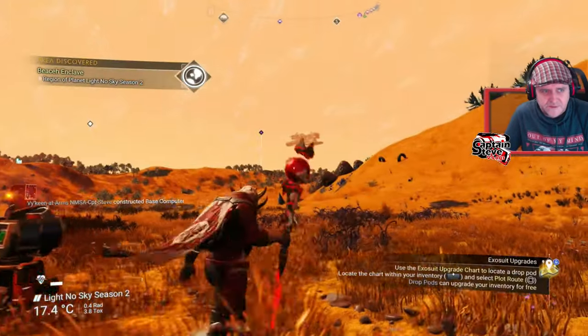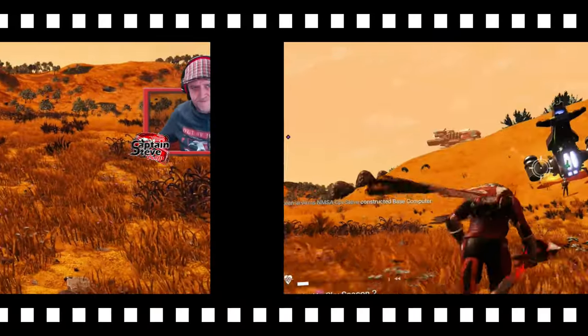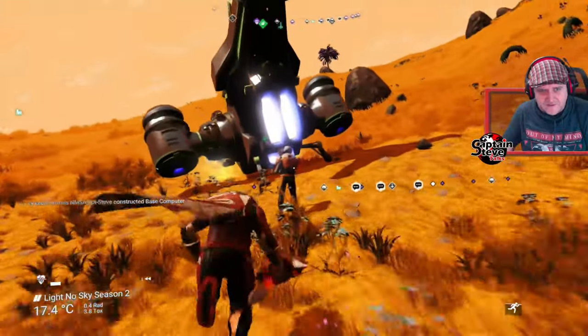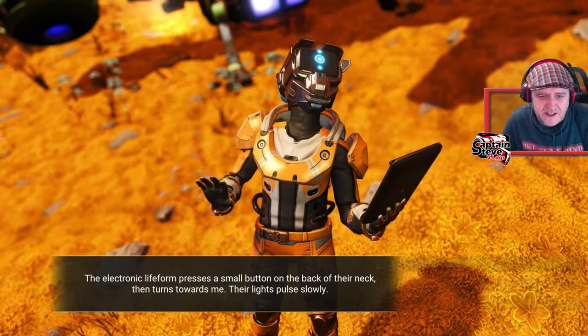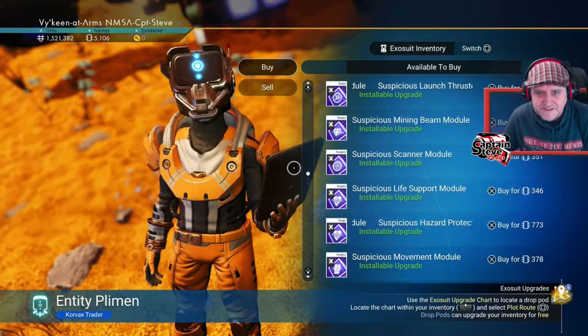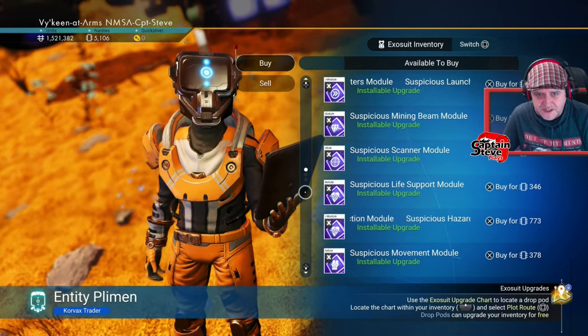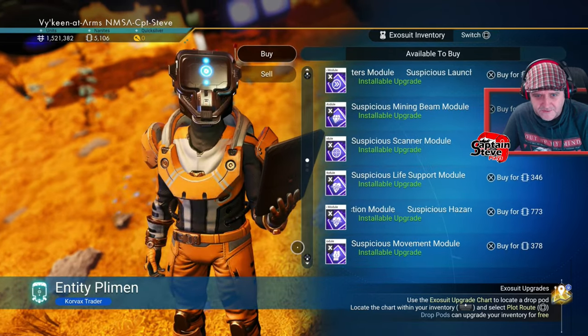A trader just landed! A trader just landed. I've got 7,000 nanites. Hello there mate, heck yes — I want to buy stuff, I want to buy lots of stuff, please. This is the first one I've seen. Sorry, I'm overly excited. Suspicious scanner, life support — oh I want that. I'm going to look at what he's got first before I start spending anything. Suspicious movement module, shield module — oh nice. What else have we got? Is that for exosuit? Yes it is. Brilliant.